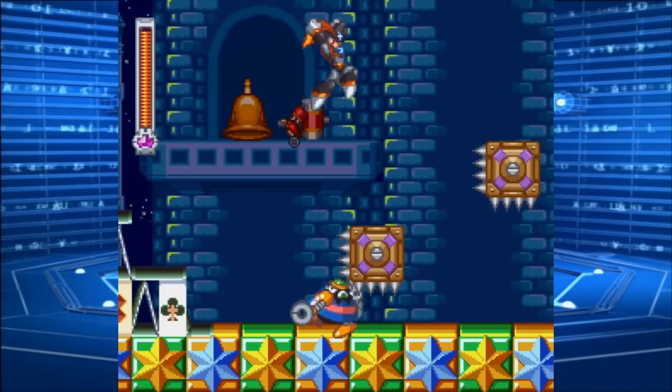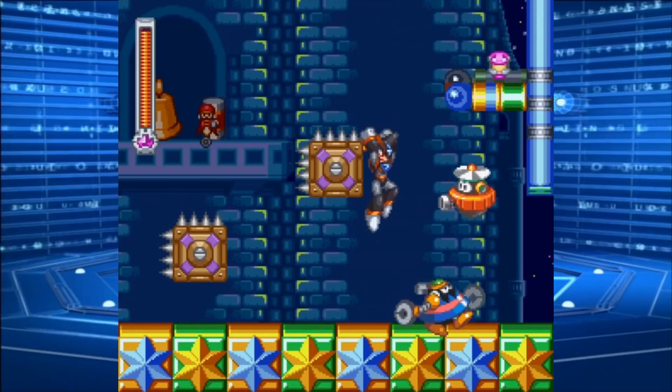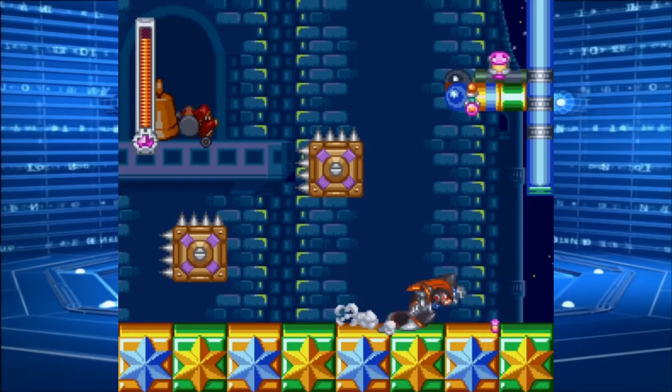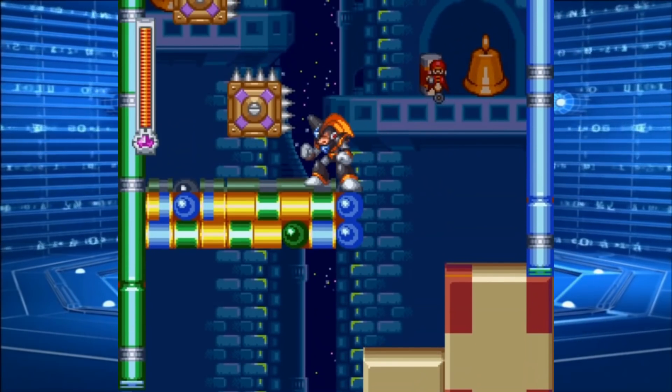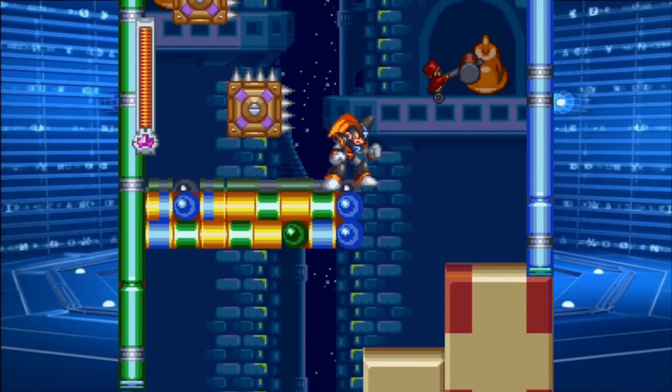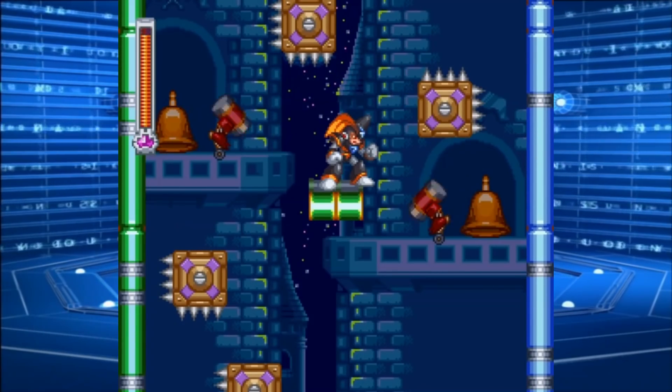I remember these things. However, they serve a different purpose now — they rotate those blocks. And this is another example of where that double jump from Bass really comes in handy.